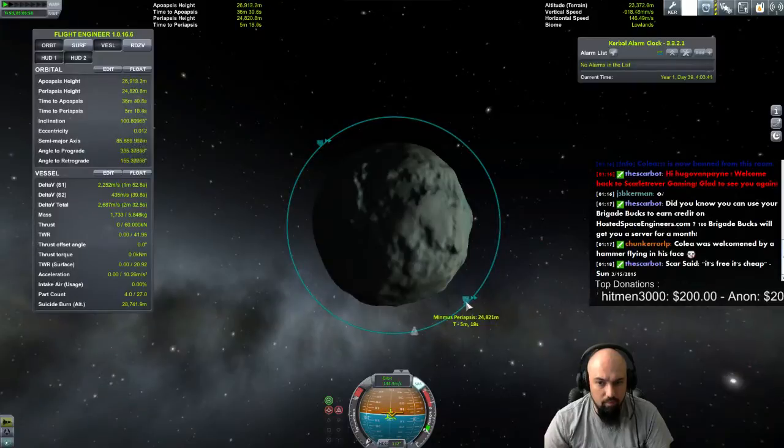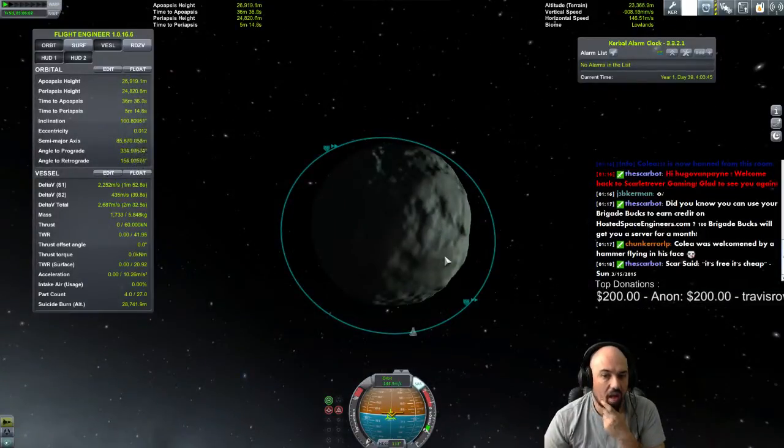That ship could easily land on Minmus in the configuration it's in.